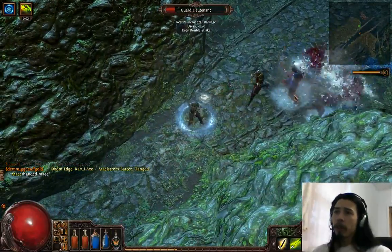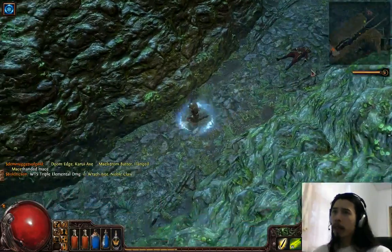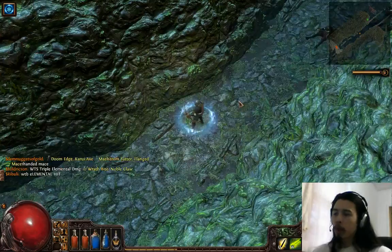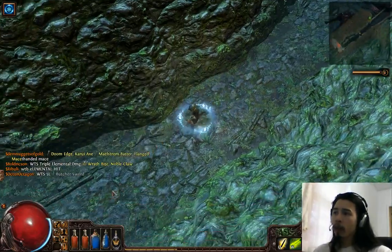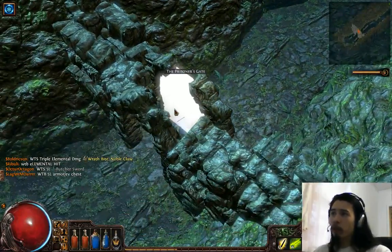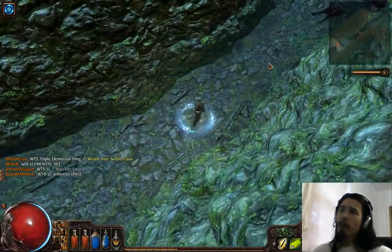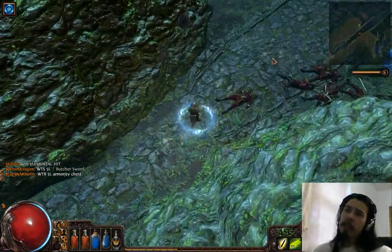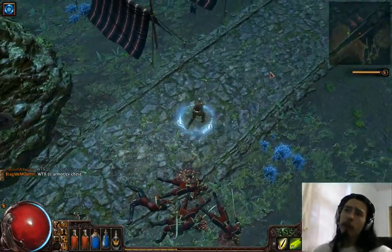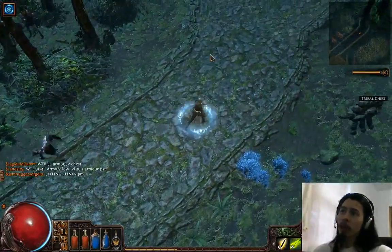Here's another good thing about this area — there's a big group of guys at the very end of the instance. This other end goes over to Act 1, so this is the other area you can reset it from. You go over here, reset from Prisoner's Gate and come back in. This is another easy one because there are mobs spread out all over the map, but the biggest clusters and easiest route to follow is just along this path.